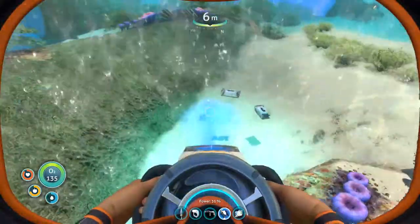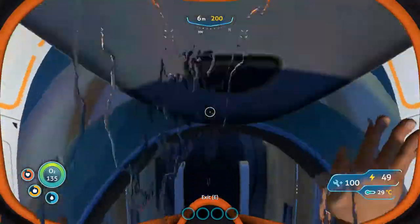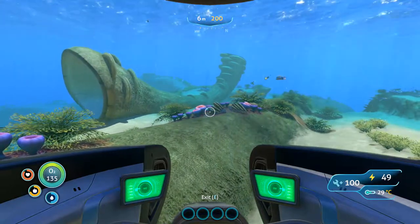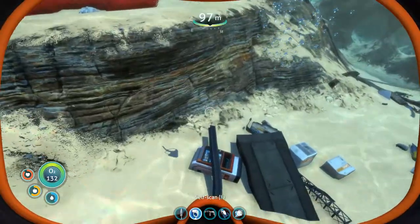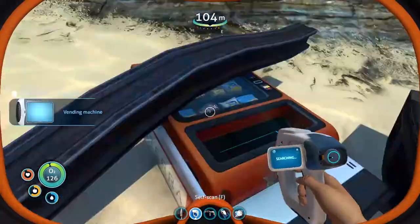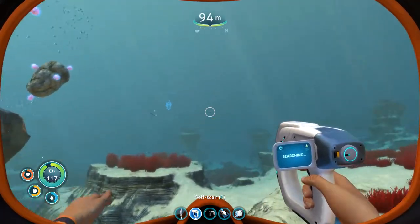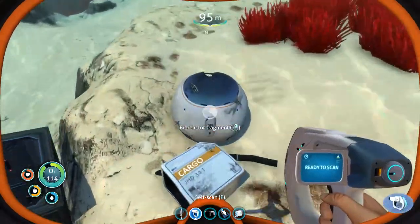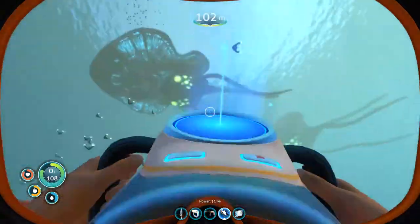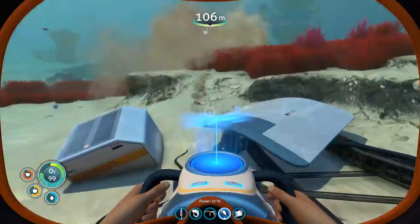I think my next plan of attack — it might involve batteries. I want to find out where I can get that scanner room part. We found ourselves a vending machine — let's get that scanned up. I'm kind of in the grassy plateaus right now. I went around the wreck over there. You can barely see the outline of the wreck we went through last time. The bioreactor fragment which we have already — I double checked because I'm paranoid now.